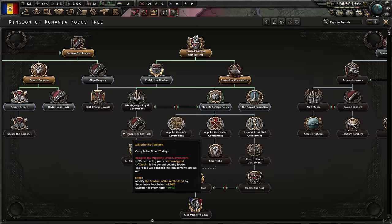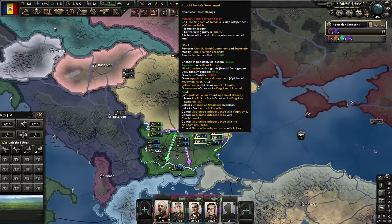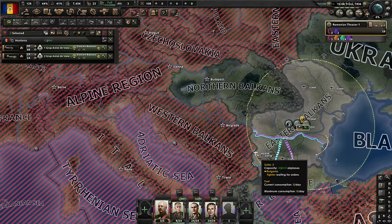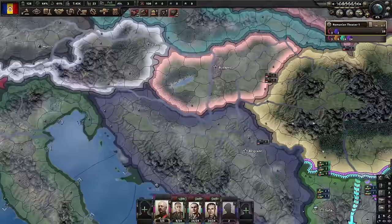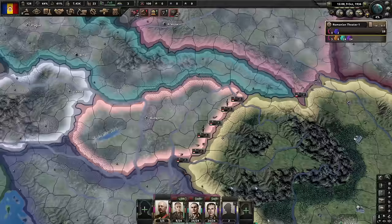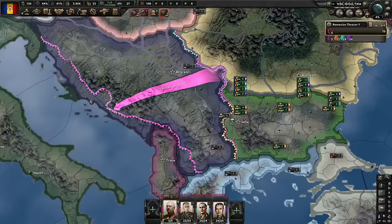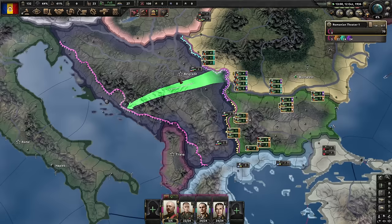Extra troops. Now it's time to beat up one of the others. We could go straight for Yugoslavia, Greece, or Hungary. I think we're best set for Yugoslavia — they're still weak. Once we do Yugoslavia, Hungary will be very easy to take over. Bulgaria has some troops — give them to me. Bulgaria submits and we're still gaining political power. It would be nice to go to extensive conscription — we need to be at war to do it.